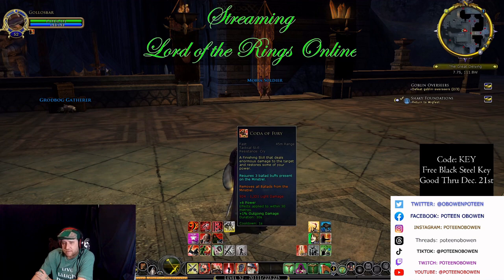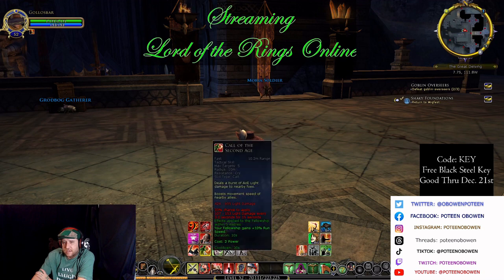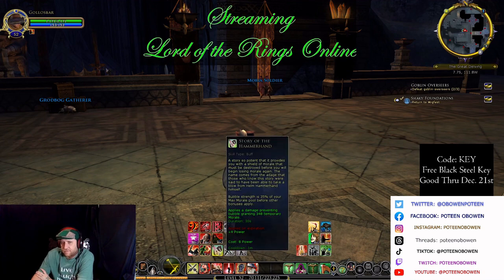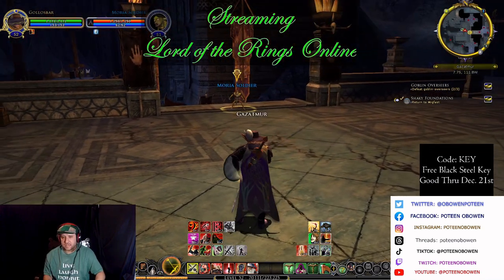If things get close to me, I use Dissonance Strike and Call the Second Age. I use Call the Second Age even though it's an area effect because it works within a range of 10 meters and does a radius of 10 meters. If you get in trouble, I still have stored up Hammer Hand if things get on me. So I'm just going to go through this camp here and show you what this class can do.